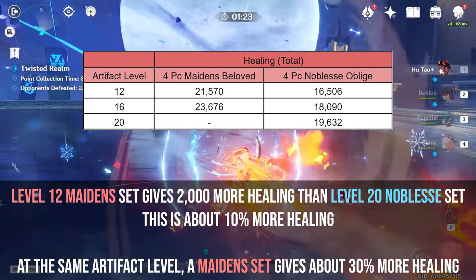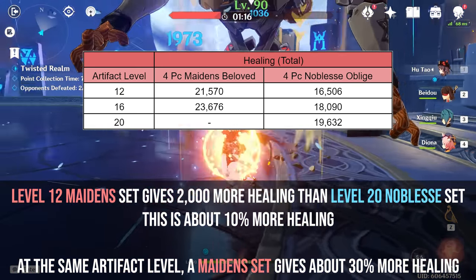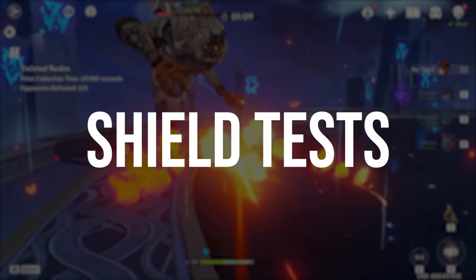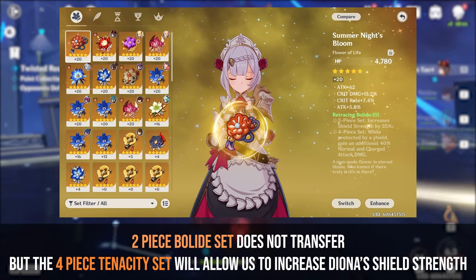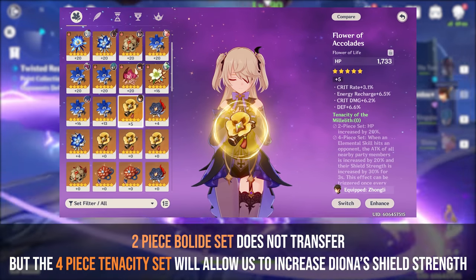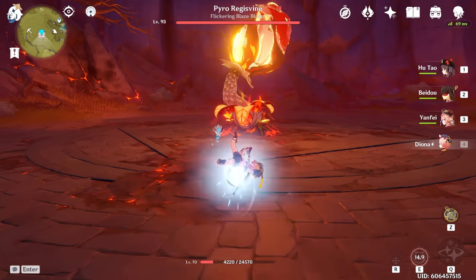As a strict healer, I think Diona can get away with about 18,000 max HP for a Maiden's set, but because shields are so important, we may want to increase her HP beyond this to get a stronger shield. Diona's shield strength also scales off her max HP, and there's no artifact set we can equip on her that will increase shield strength when switching characters, since the 2-piece Bolide set does not transfer. However, if we equip the 4-piece Tenacity of the Millelith set on a support such as Fischl who can keep this set active 100% of the time, we can get an increase in shield strength of 30%, which I will test here.